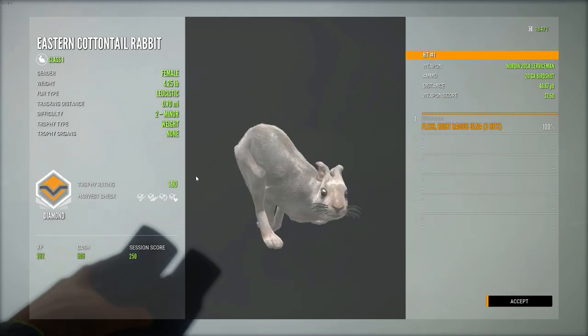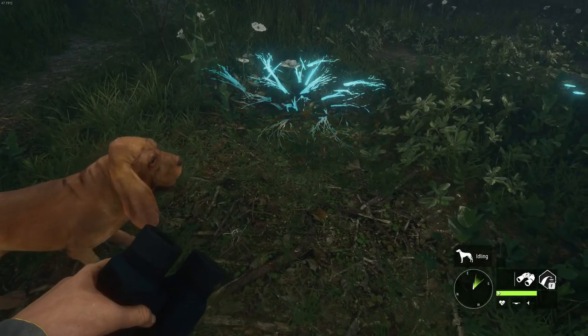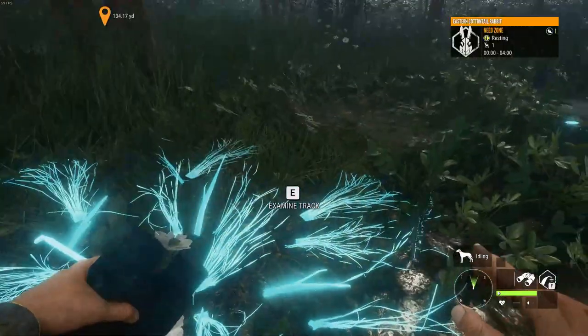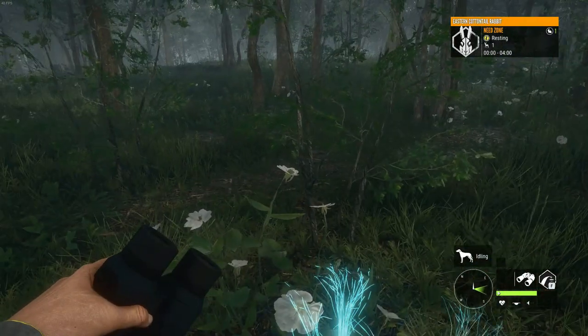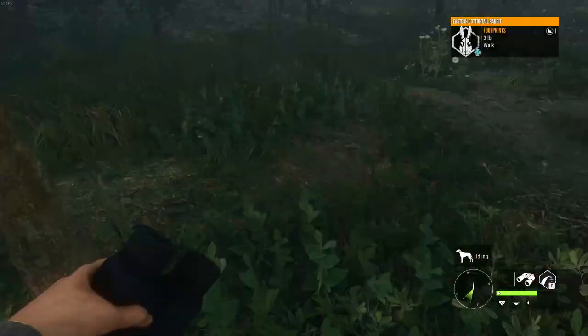I'll go ahead and cut to the other leucistic rabbit that we killed. We actually just found something really special - if you look here, I just found a leucistic eastern cottontail rabbit track. I really need to go after this guy and we'll have our first rare off of Mississippi Acres.